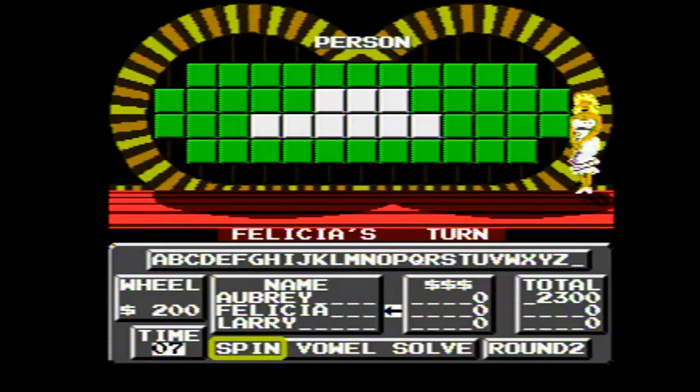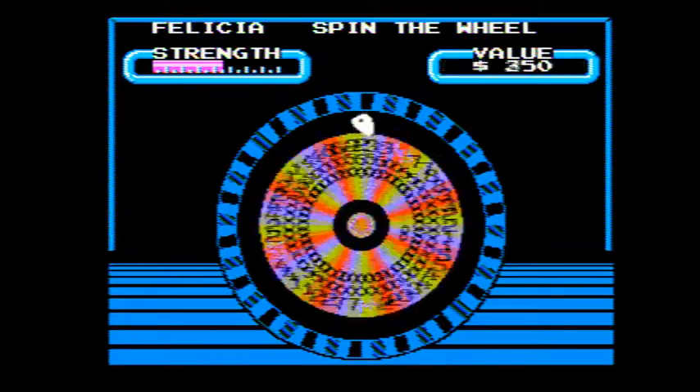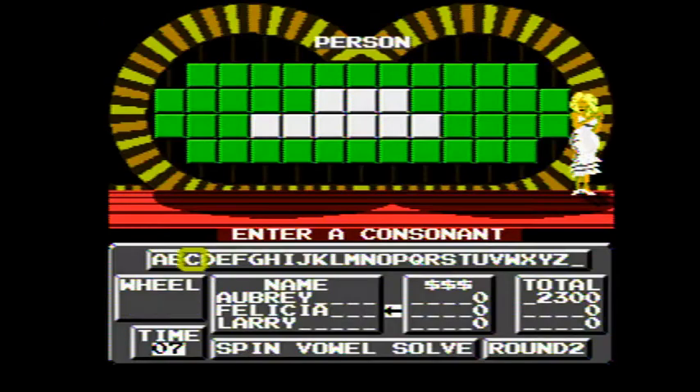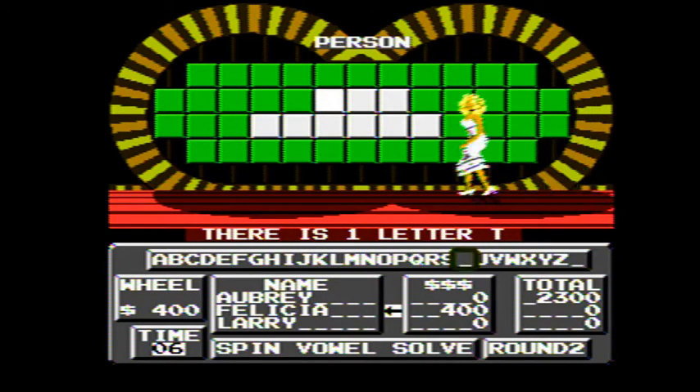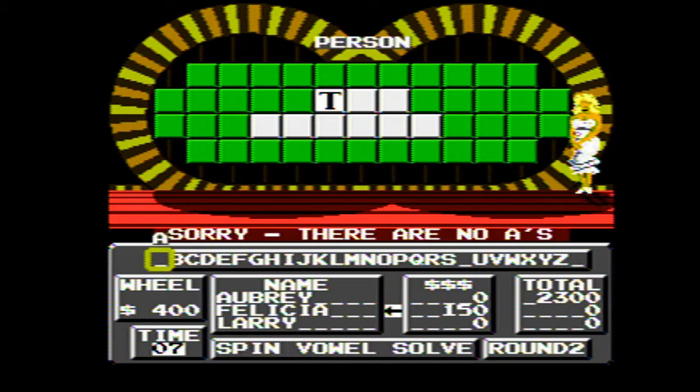The category is person. $400 — yeah, there's one T. $400. No A. Once again, bye Felicia!